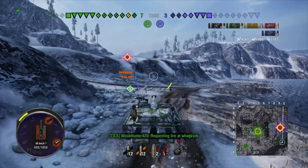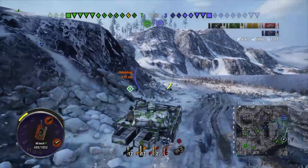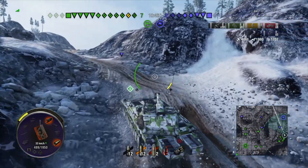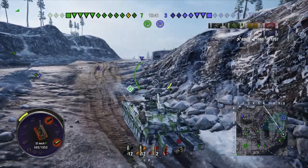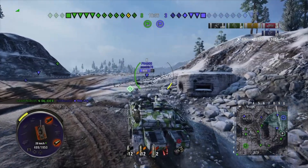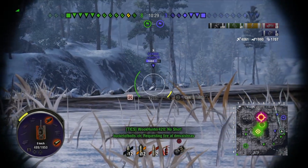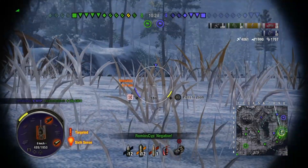You can get the reload really far down, especially if you put on crew vents and Improved Configuration, and you can probably get the DPM up to around 2,500 or 2,600. You're going to have a really good reload. But you don't drive the UDEDS-1516 for the DPM.